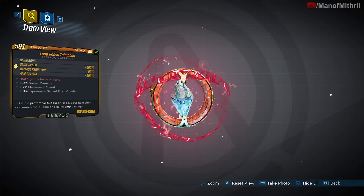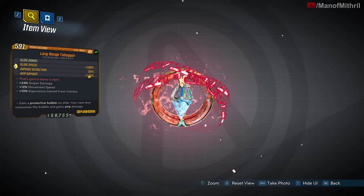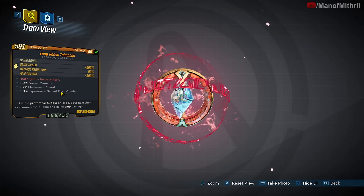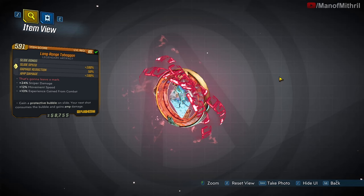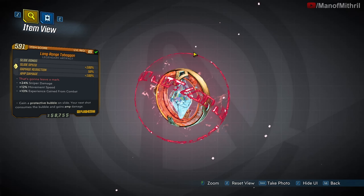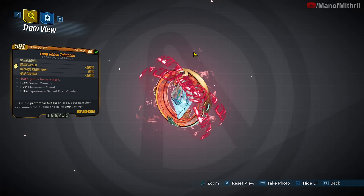It's got red orbitals and stuff. The red text reads: 'That's gonna leave a mark.' Mine has sniper damage, movement speed, and more experience. The unique ability of the Toboggan gives you 100% slide speed, kind of like a Snow Drift. Sliding activates a shield for 10 seconds that reduces incoming damage by 50%, and then shooting will consume the shield for 100% amp damage.